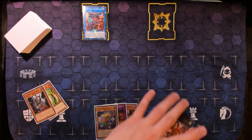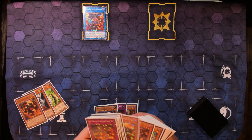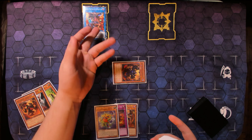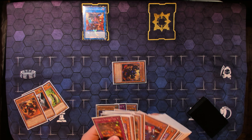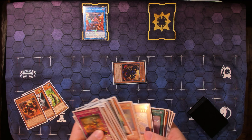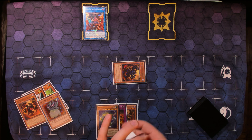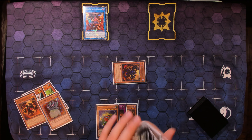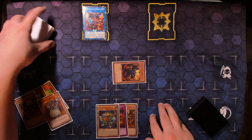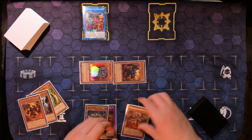We'll start by normal summoning Rhino Warrior and special summoning Psychic Tracker, then go right into Cherubini, Black Angel of the Burning Abyss. Rhino Warrior sends Graph from deck to grave, and Graph special summons Seer. Then we use Cherubini to send a card — this is going to be a copy of C-Archiver, a new tech card I'm trying out. I've made a few changes since the last profile, cutting the Phantom Knight engine down to two Boots and a Cloak with two Fog Blade.